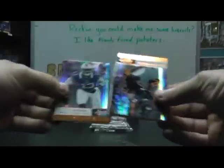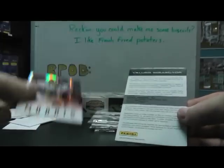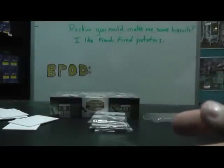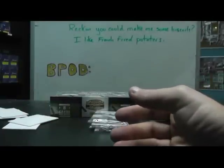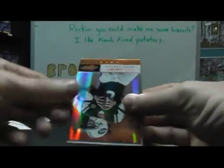Last four hits: base, base, base — Alfred Morris rookie numbered to 399, and Chris Givens AFC/NFC version — that's the shorter printed one — Premier Material autographs, numbered to 99 or 49, redemption, base, base, base.